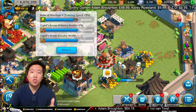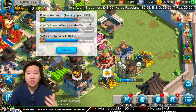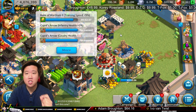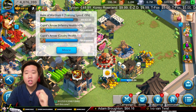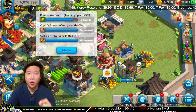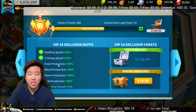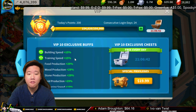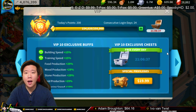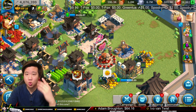Before you actually use this level 5 reserves, I suggest that you guys grab a rune. This rune is going to help with the training speed up and you want to reduce as much time on that troop training. I also boosted my VIP to level 10 and I was able to gain 15% training speed, which is going to maximize my training and help reduce the time.